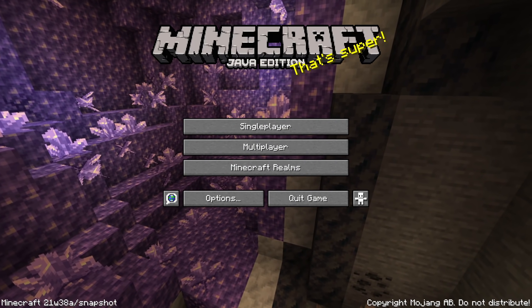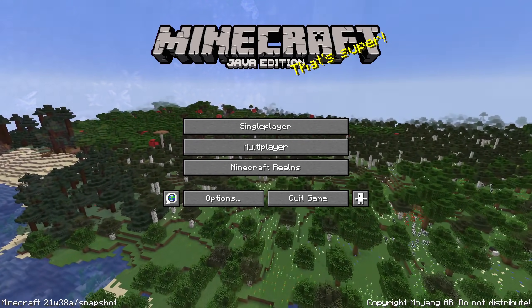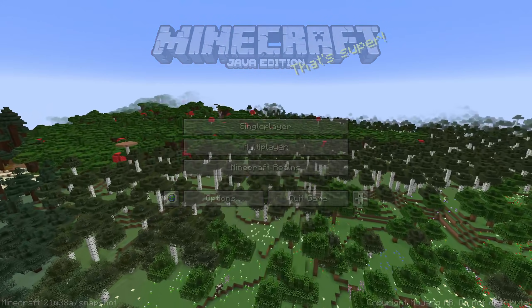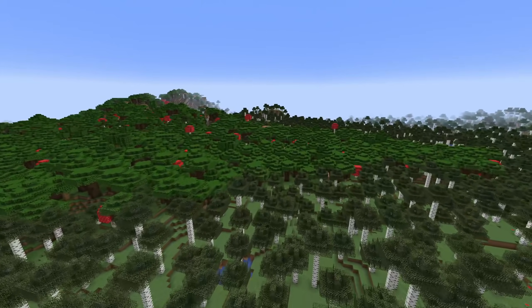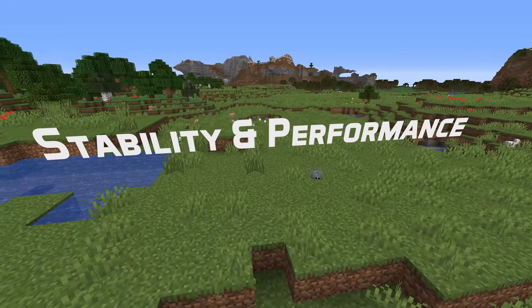Ladies and gentlemen, there is a new snapshot out: 21w38a. If you want a look at all the gameplay changes, check out my main update video right here. In this one, we're going to go through all the technical changes, including a more detailed look at the new simulation distance and thread counts and a bunch of changes to custom world files. My name is slicedlime, let's dive in starting with performance.